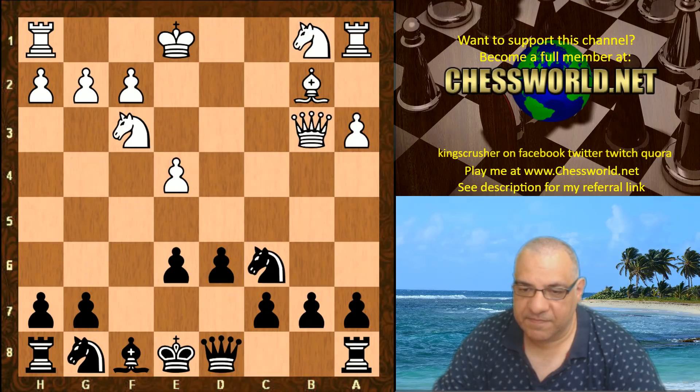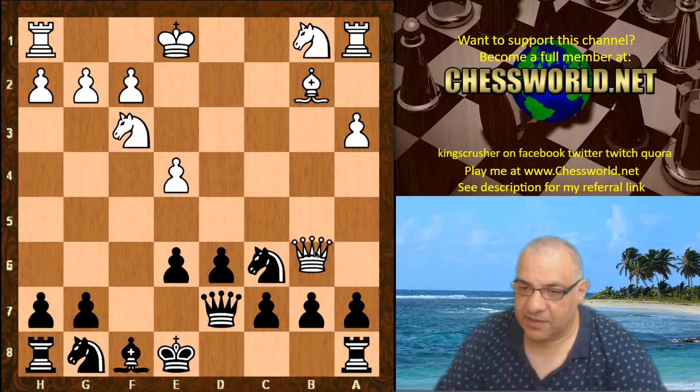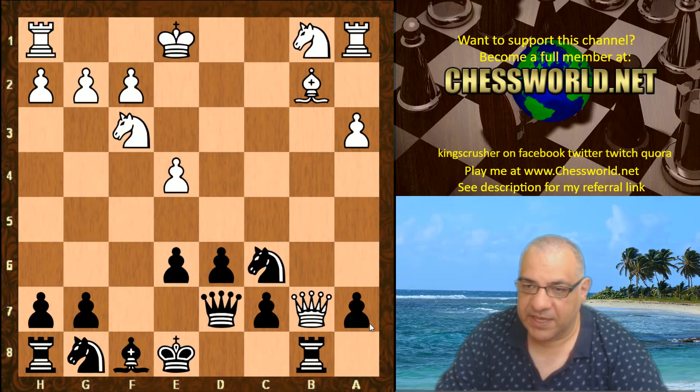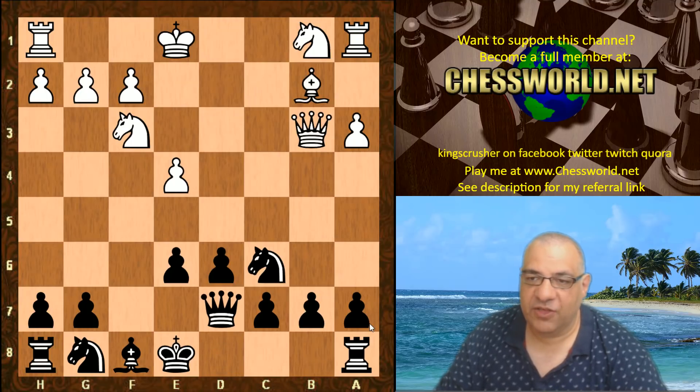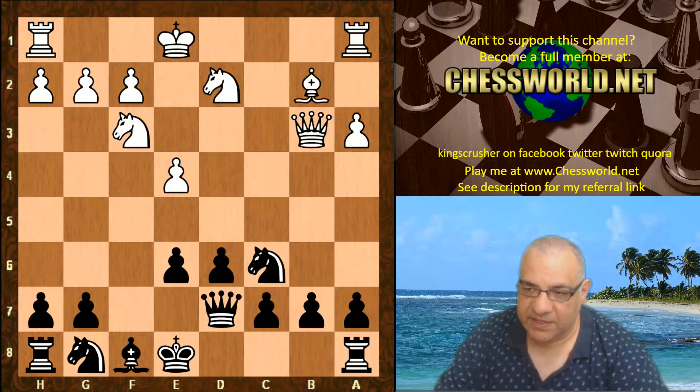Qd7 — yes, this pawn can't be taken here. If it is, then there's Rb8 and then taking the Bishop. So this has already taken out the Bishop pair to start off with, but there's still a lot of trouble ahead to be parried.